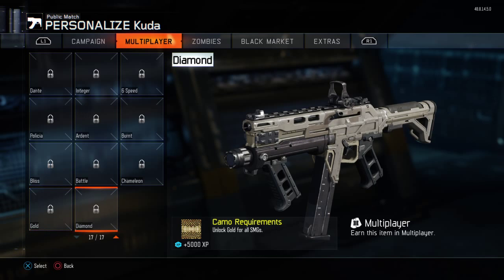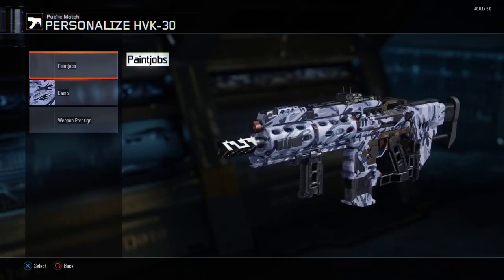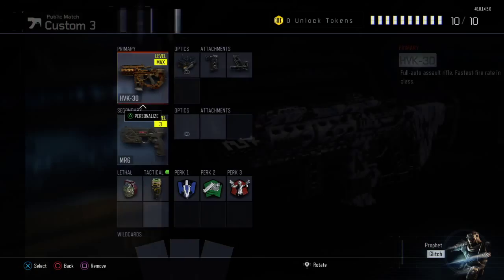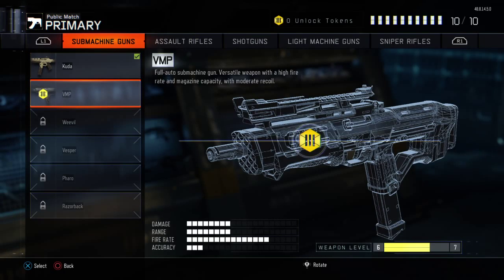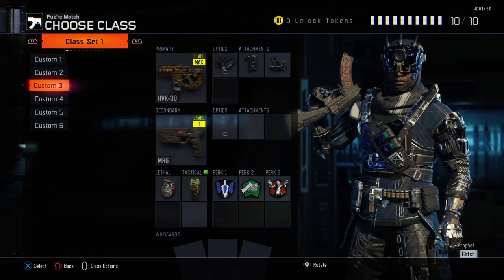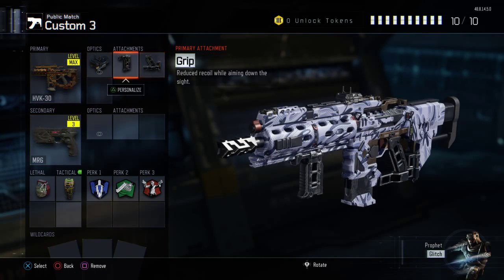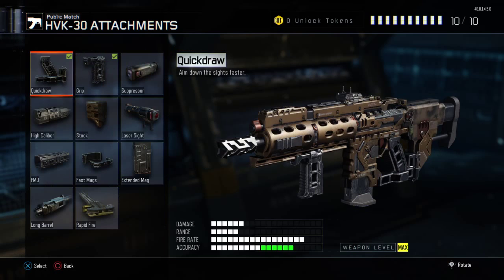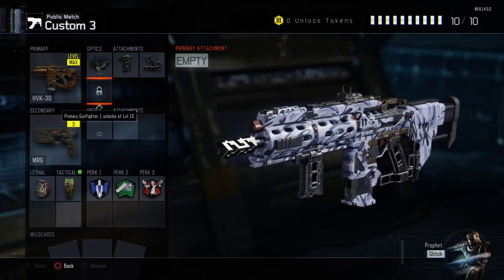So we're gonna go up to diamond on all of our guns. Last time we did this series we used the VMP. I don't have any unlock tokens for that since I just prestiged, so we're gonna be using the HVK-30. This sucks because I have to be level 16 in order to have that extra slot.